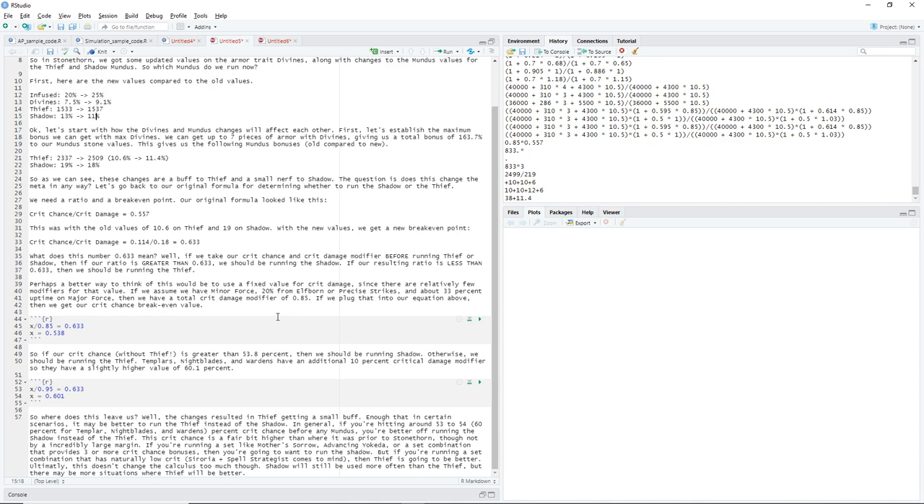So where exactly does that leave us? Ultimately, this doesn't change the calculus too much. Prior to this patch, if we use that 0.85 crit damage modifier with the old break-even value of 0.557, we had a break-even crit chance of about 47.5%. So that is a little bit of a change — you're talking about an additional 6% crit chance. But with the way that sets work, there aren't a lot of set combinations that leave you in that crit chance gap between 47% and 53%.